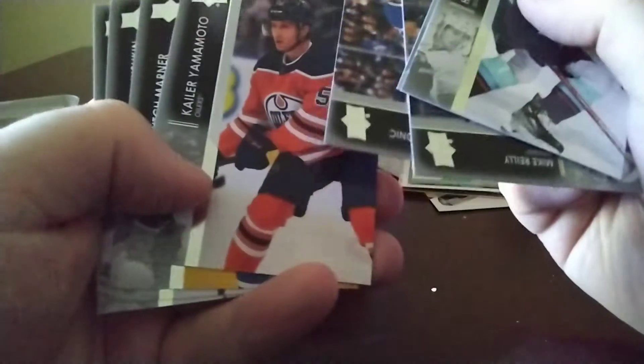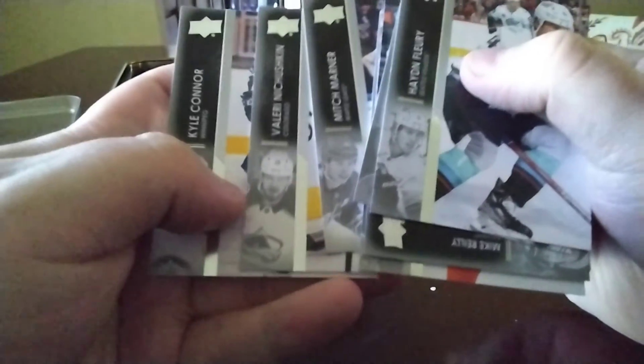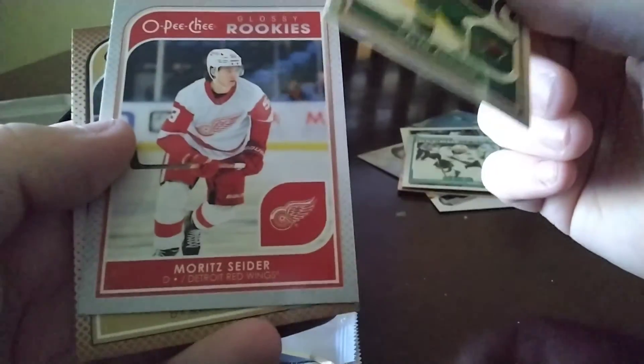I see some ones I don't have yet. Monto, Mitch Marner, Krushkin, Kyle Connor. Alright, that was it for the packs. Let's see — I only got two young guns, Ice Dazzlers, Ovechkin base. Got Kaelin Addison, Maltese Snyder. Jamie Drysdale — alright.